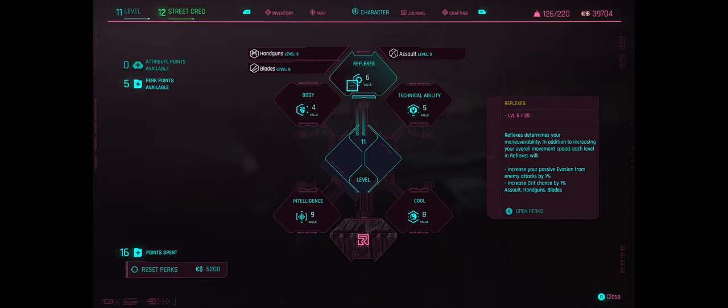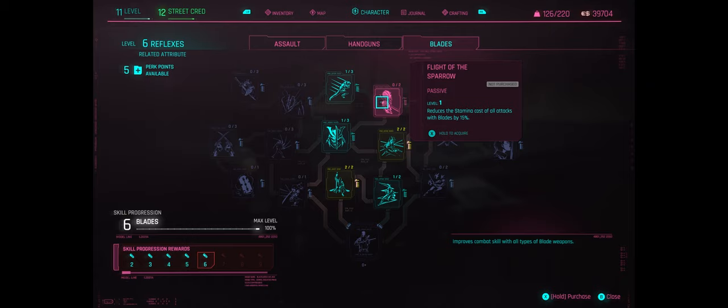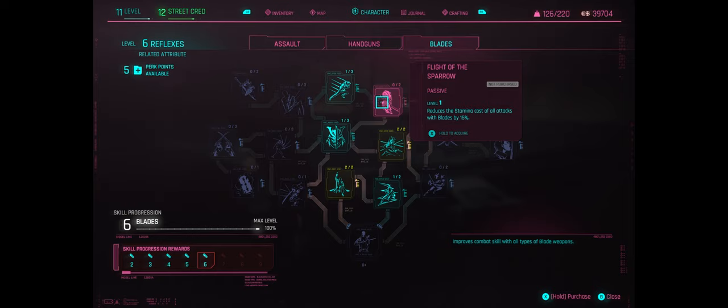I think the best thing is to go initially to the blades panel, since that's our primary form of offense. I'd like to put a point into Flight of the Sparrow — level one reduces stamina cost of all blade attacks by 15%. We've run out of stamina a couple of times on the offensive, so anything we can do to save stamina is welcome. I've also taken Roaring Waters from level one to two, upping strong attack base damage from 15 to 20%.